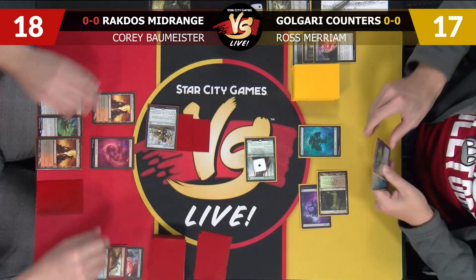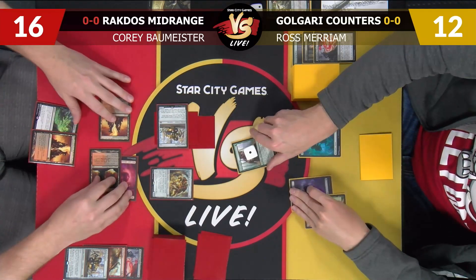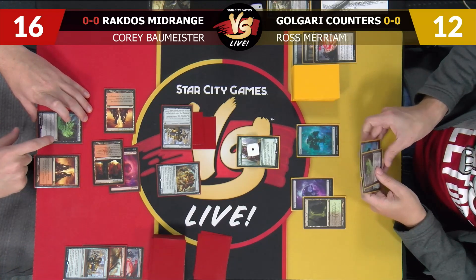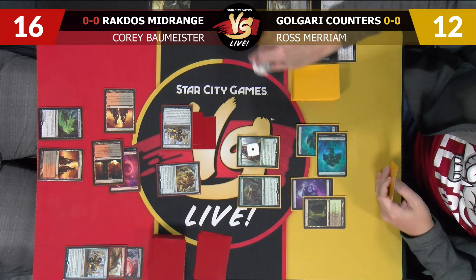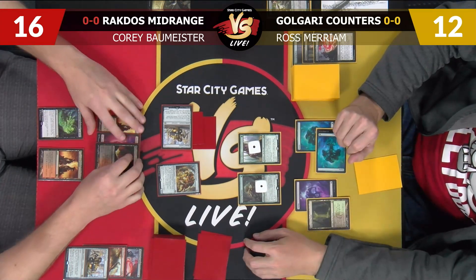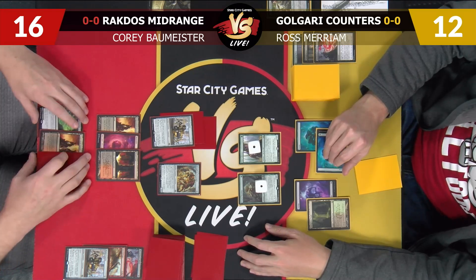I'll play our Scrounger and just get the land into play tapped and pass to you. You wait until I have eight mana — this Glorybringer's coming back. Forest, Swarm Shambler. I'm just going to pass the turn, kind of controlling Bowmat here a little bit. Maybe I shouldn't have attacked last turn.